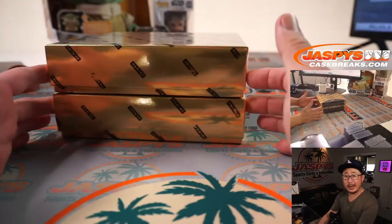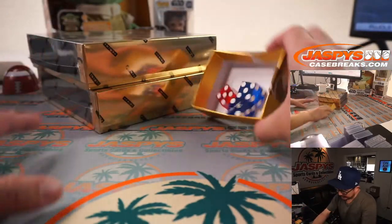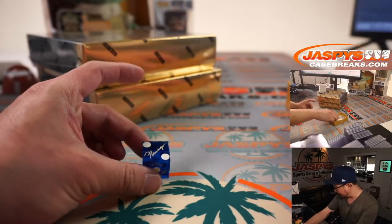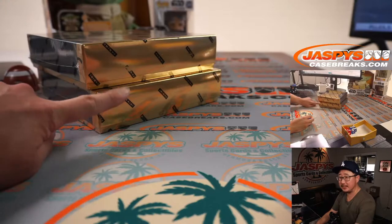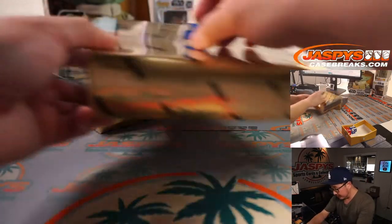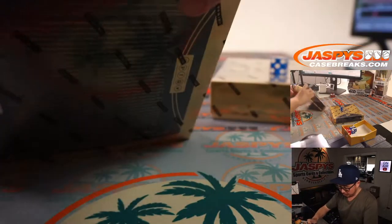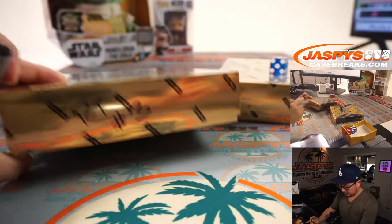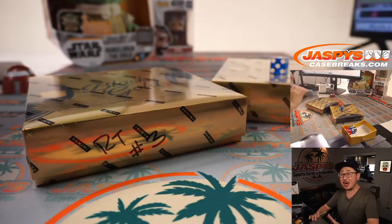Alright, so one of these is going to be for break 2, the other one's going to be for break 3. Let's select a die — let's roll a die. Let's go with that flamingo die right there, I like that one. So 1, 2, 3 for the top box; 4, 5, 6 for the bottom box. And it's 1, so it's going to be the top box. We will save this box for random team number 3 — that's the last one, that unlocks everything.